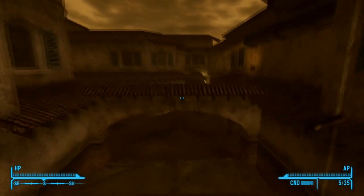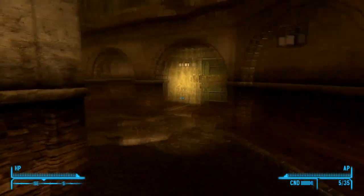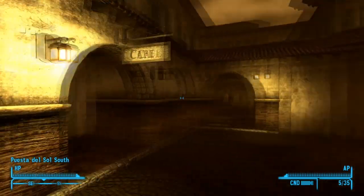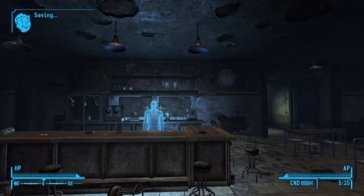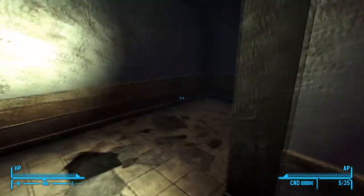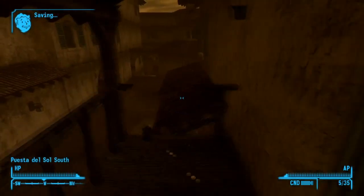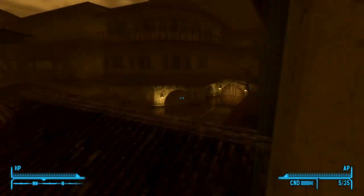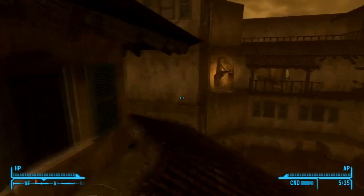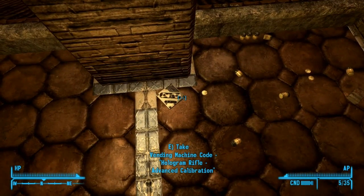From the switching station, you're gonna want to head down here and we're basically heading towards Puesta de Sol South. Continue going this way, then head to the left - and here we go. The last three are located right on over here. The first one is located in this cafe, right as you enter it. From the entrance you're gonna head right on up here. You're going to exit through the southernmost part, then follow this roof thing here and go this way, then up here - and right here is the hologram rifle advance calibration code.